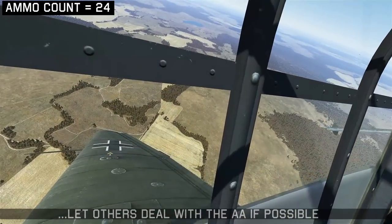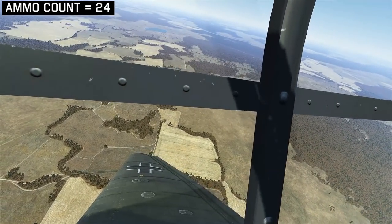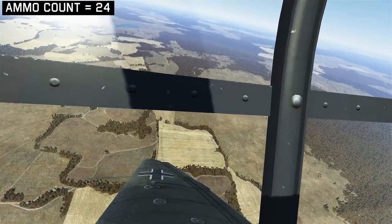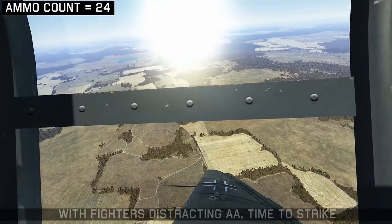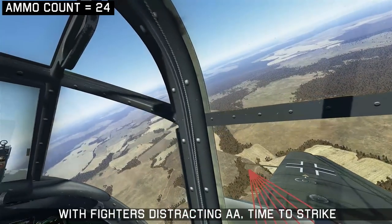Right now the 109s are making their way over to the target. I'm just circling off to the side to give them some time to get there and begin attracting the AA fire. Now the fighters are in the area distracting the AA aircraft — it's time to move in and strike our targets.